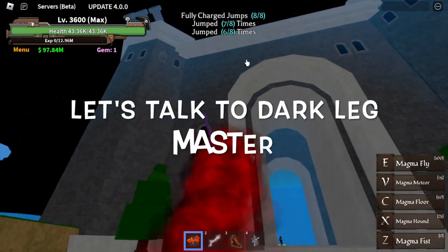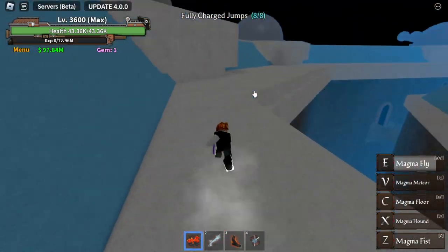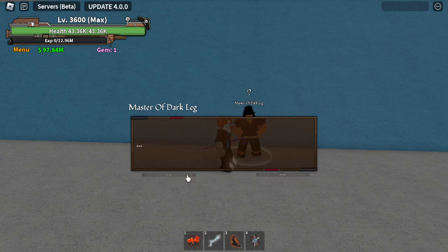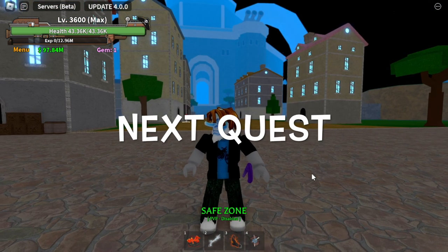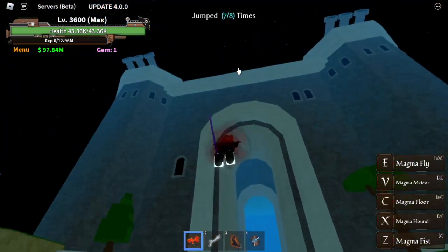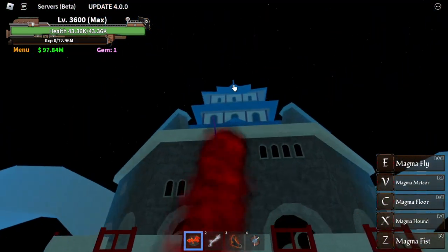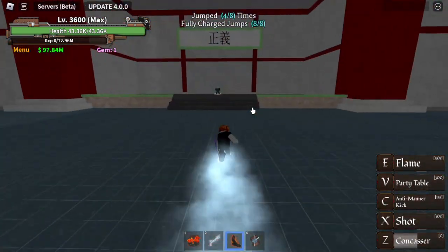Let's try talking to the Darkleg Master - I'm just showing it again for the second time. He will still tell you to go away. So off to our next quest. After the Lee quest, go on top of the Soldier Headquarters again and find the NPC - Stranger Uncle. Who is your favorite uncle? Comment it in the comment section.